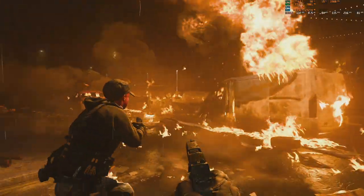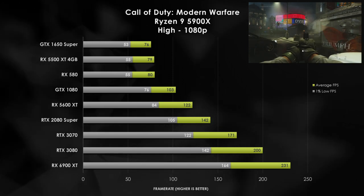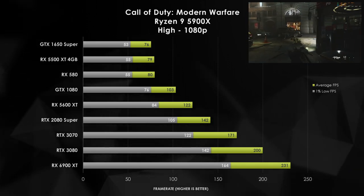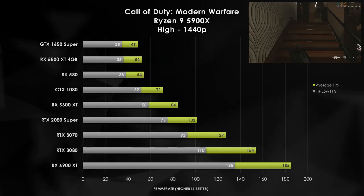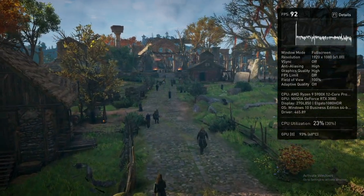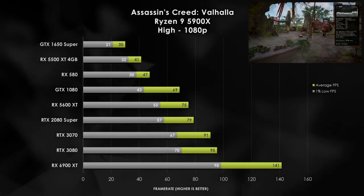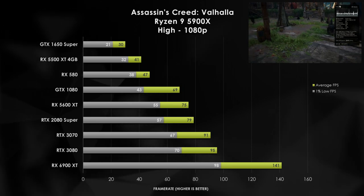Call of Duty Modern Warfare — this is being benchmarked inside of the single player campaign, so take that for what it's worth. However, we are able to hit above 60 FPS on all the different graphics cards here with our 5900X. The 5600 XT is able to hit 122 FPS, which is enough to hit those 120Hz panels at 1080p, which is really nice. A similar story can be said with 1440p, but in order to get 60 FPS at that resolution, you are going to need a GTX 1080 or higher. Assassin's Creed Valhalla is one of our first showcases of a next-gen game. Unfortunately, all of our low-tier graphics cards are not able to play at 1080p high, but once you get to the GTX 1080 and higher, you are able to hit pretty playable frame rates across the board. This is a slower paced game, so FPS isn't that critical at this point.